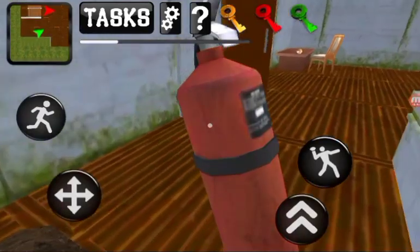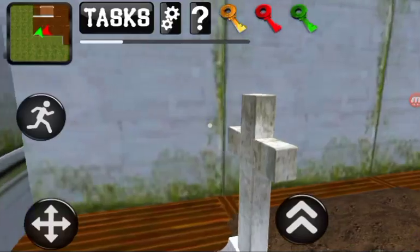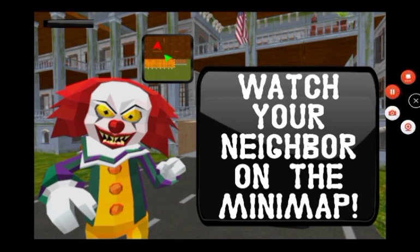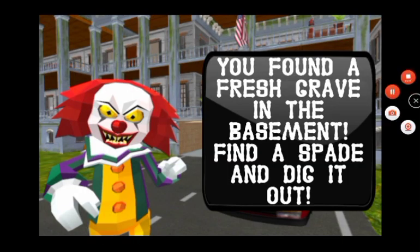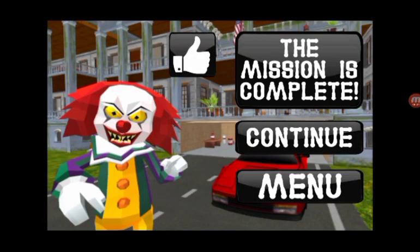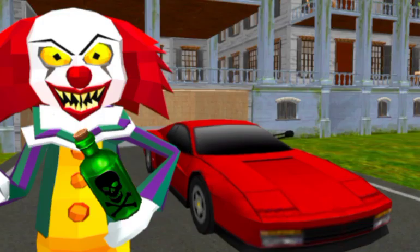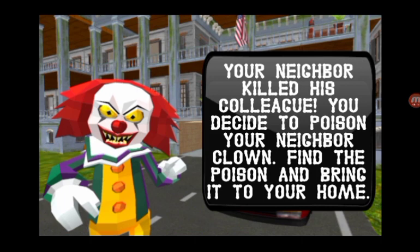This is the room that we couldn't open before — that's what's in here. New objective: you found a fresh grave in the basement — find a spade and dig it out. It's just the same clown neighbor guy — it was just the same clown. How could he kill himself? Those are literally the two same clowns — how is that possible?